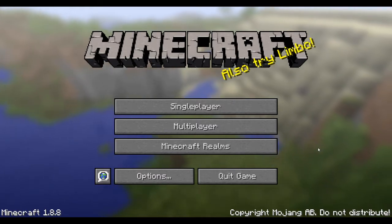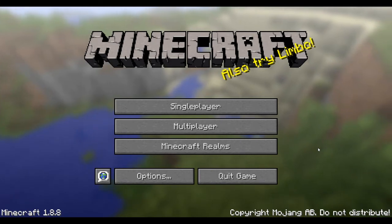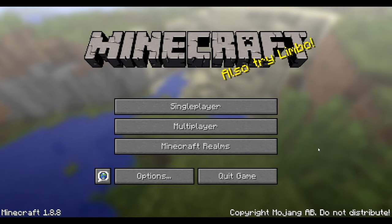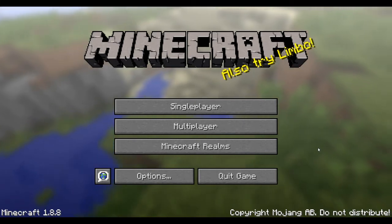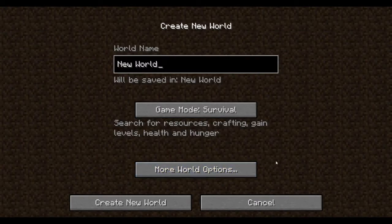Hello and welcome to a tutorial on how to set up a UHC single player world. UHC stands for ultra hardcore. It's pretty simple — just go into single player and create a new world.